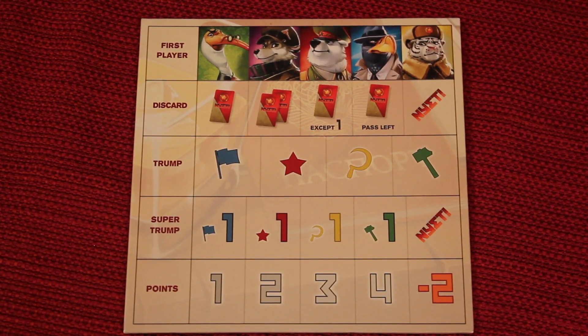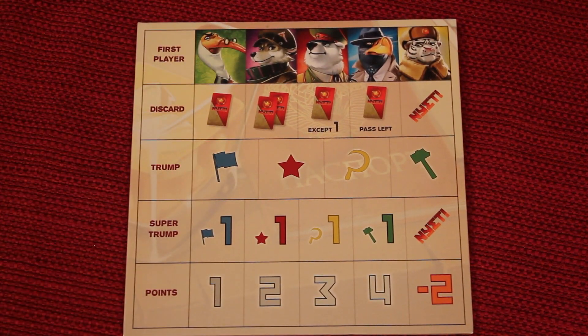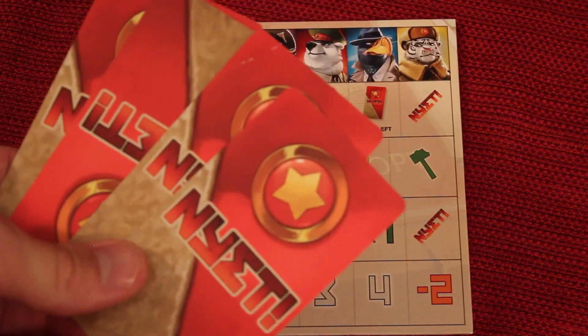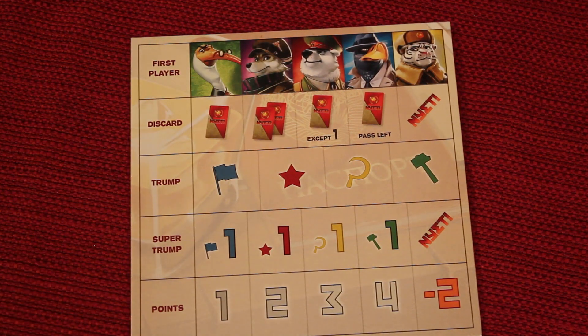Every round has two phases. The first phase is the Nyet phase, where you do some sort of bidding or cancelling out. Then you actually play cards in the trick-taking phase. I'm going to go over the trick-taking phase first, because you might not be familiar with trick-taking games and the Nyet phase won't make a whole lot of sense unless you understand this.